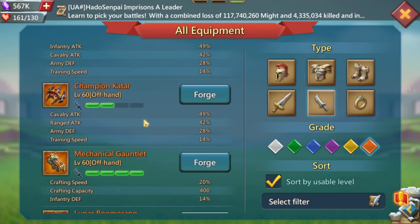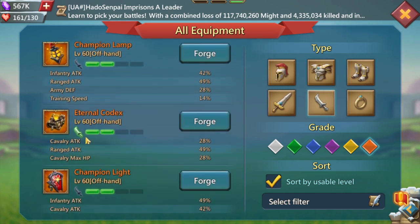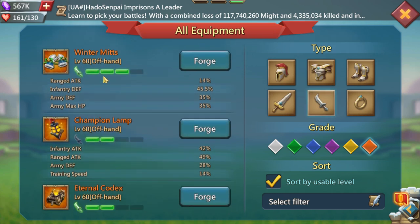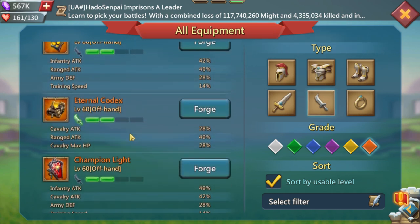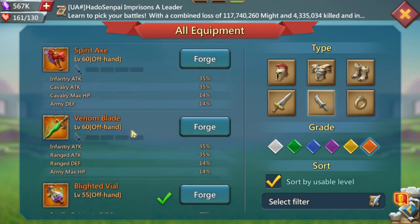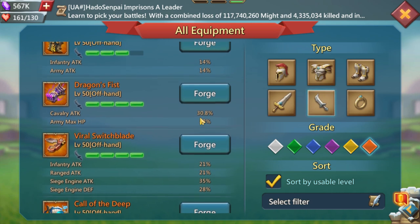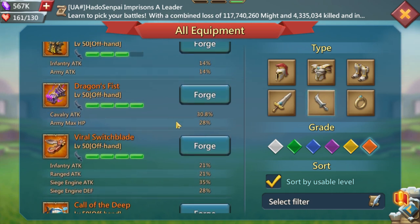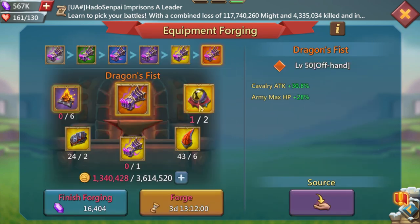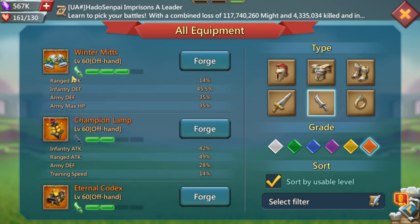You can also use this piece here — it gives attack and max HP, and if you're lacking damage it's okay. This one here gives 28% army max HP and 30% cavalry attack, so the HP is pretty good. It's a level 50 gear piece, pretty easy to craft with just two materials, so you can get it mythic pretty easily.